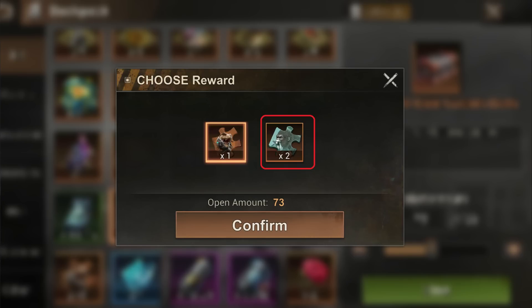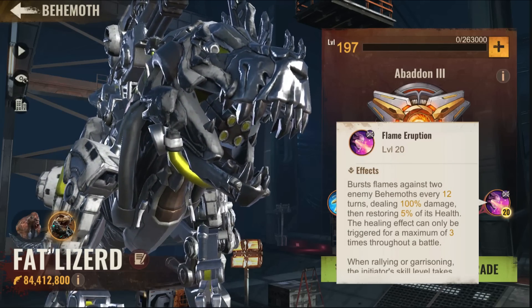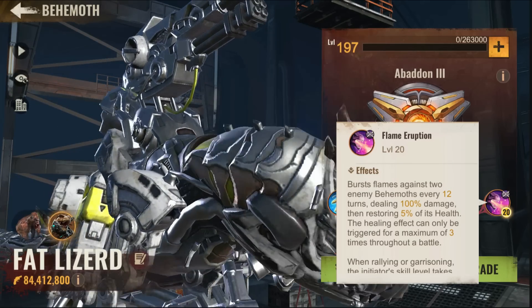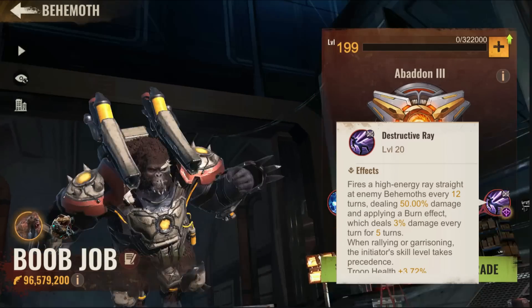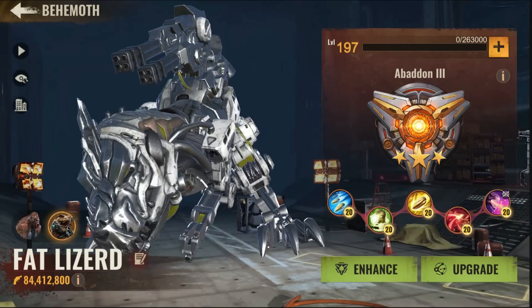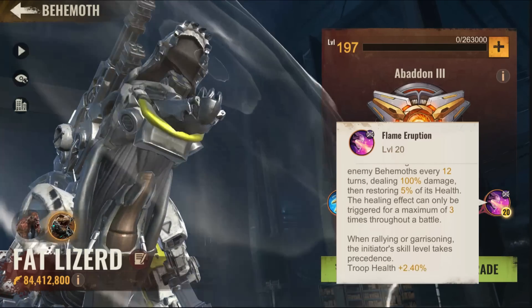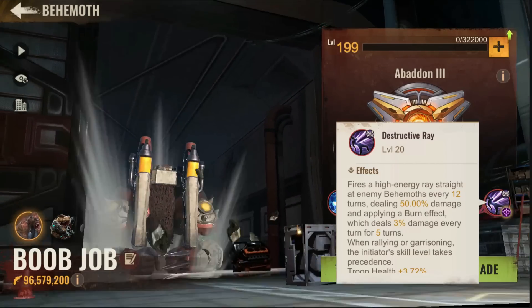When it comes to Flame Eruption or anything else, the skill Destructive Ray deals way more damage and affects the enemy dino much more. Flame Eruption is literally a weaker version of Destructive Missiles, as you can see.